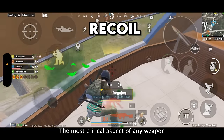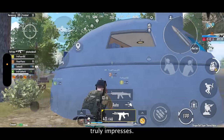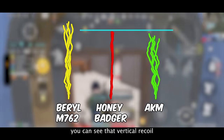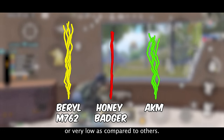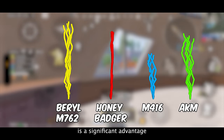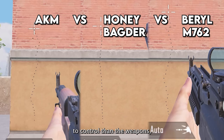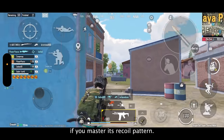Now let's talk about the recoil — the most critical aspect of any weapon is understanding and managing its recoil, and this is where the Honey Badger truly impresses. Every time I use it I'm amazed by its recoil control, which arguably is among the best in the game. If we examine the recoil pattern graph, you can see that vertical recoil matches up to AKM or higher, but the horizontal recoil is literally non-existent or very low. This predictable vertical pattern makes it much easier to control than weapons which exhibit more horizontal shaking and swaying.